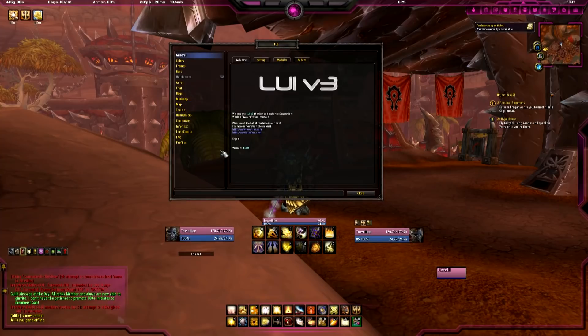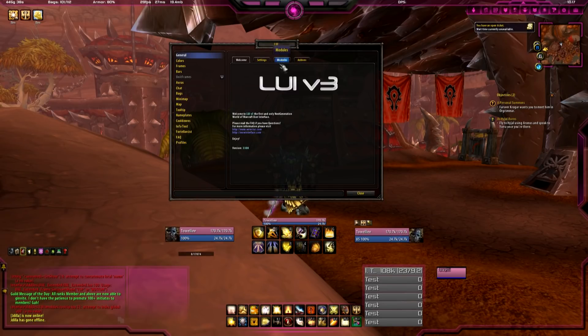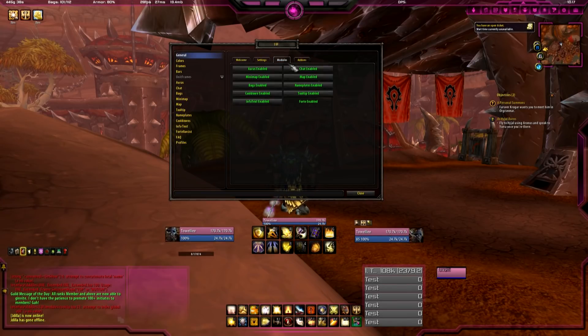First thing you're probably wondering is: where are OMEN, Recount, and all those boxes? Well, there they are. Very simple — this little vortex-looking button right here controls the panels at the bottom. Right now, he has it set so that when you log in, the panels are colored by class. We'll change that in a second. Let's look at the more important options for LUI. In general, you have Modules. Modules is like the backbone of this thing.